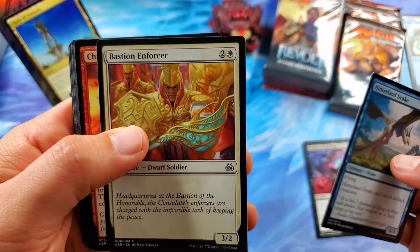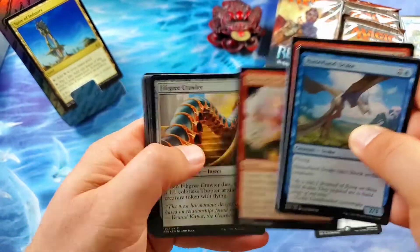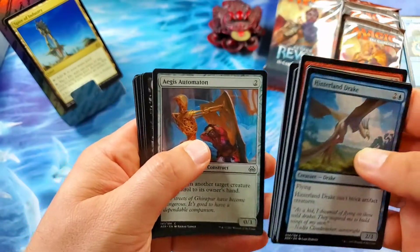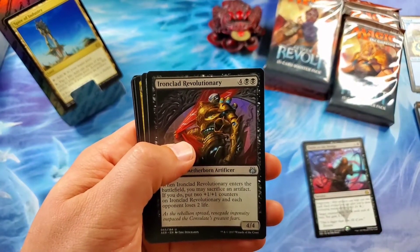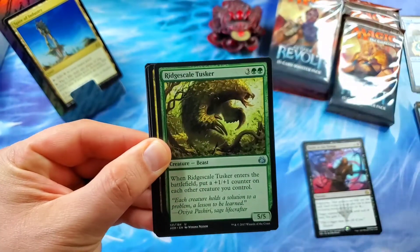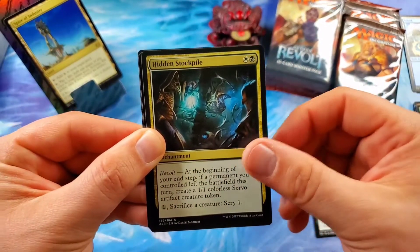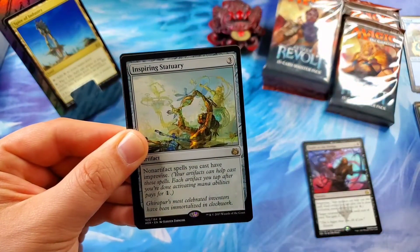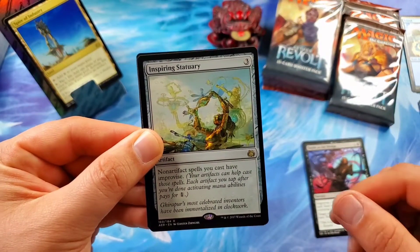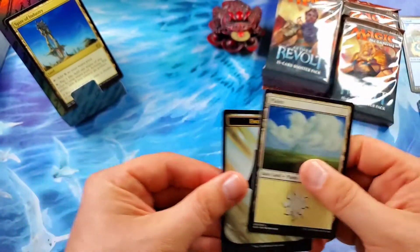Bastion Enforcer — cool art on that card too. There is some pretty cool artwork on some of these cards. Implement of Malice. Aegis Automaton. Iron-clad Revolutionary. Ridge-scale Tusker. Another Hidden Stockpile. And Inspiring Statuary — non-artifact spells you cast have Improvise. I'm still going to go with the Spire of Industry. A Plains and an Energy Reserve Token.